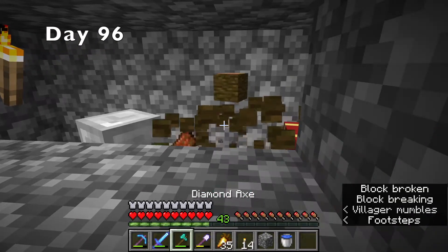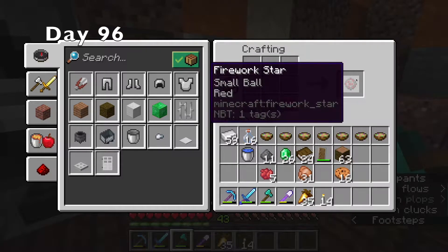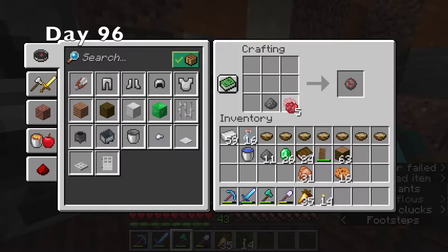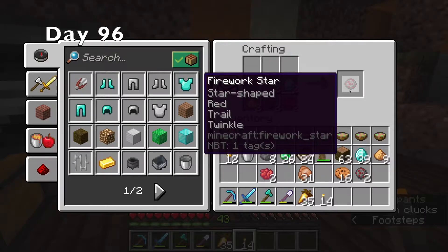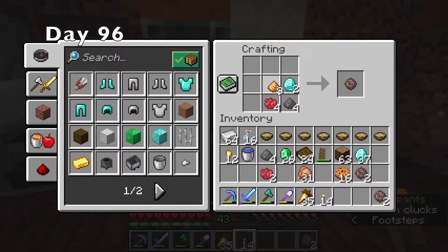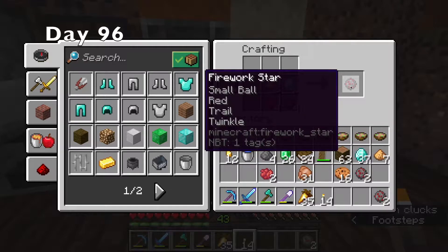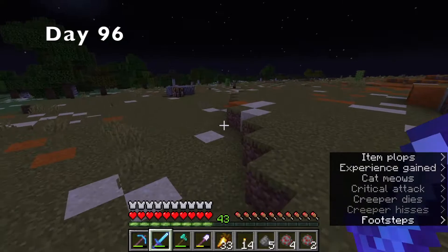I decided to infect my mending villager next so I could get some cheap mending books. While he was curing, I worked on my finale show, which is going to be a fireworks show. And I didn't just do some standard fireworks — I didn't cheap out. I used diamonds. I made a really cool star-shaped red trail twinkle firework. After that, I realized I needed a lot more gunpowder, so I went out hunting for creepers at night.